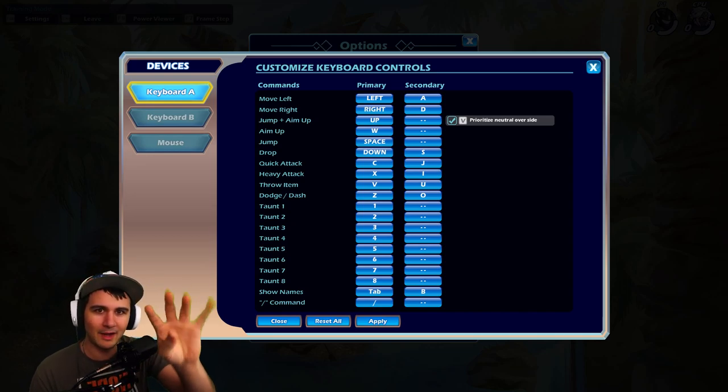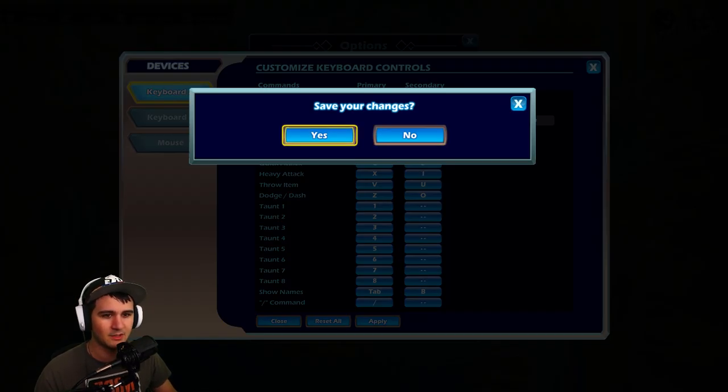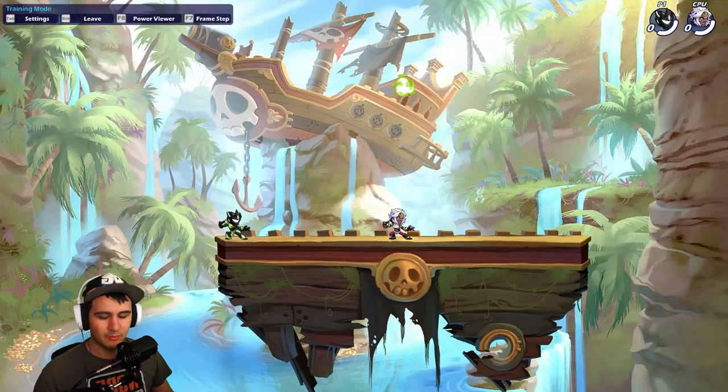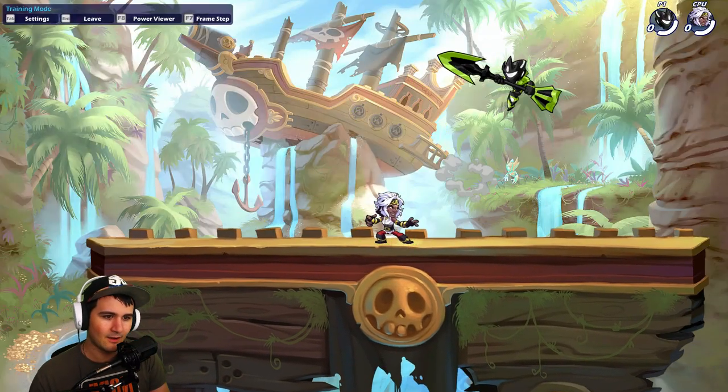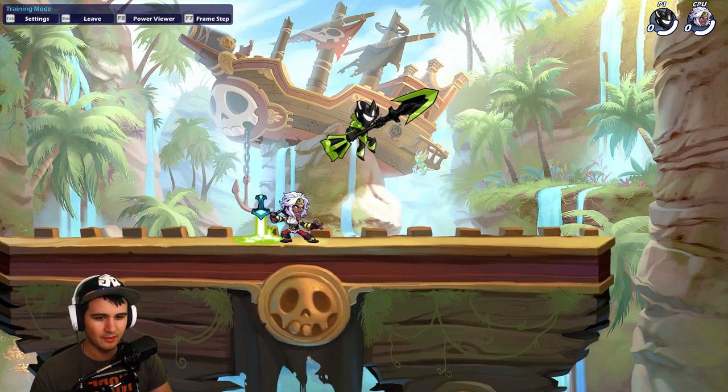My right hand: index finger on J, middle finger on I, ring finger on O, and then I use my middle finger to hit U to just grab and throw weapons. I'm also using space with my right thumb to jump. So it's a little bit different - a big difference from what I'm used to.